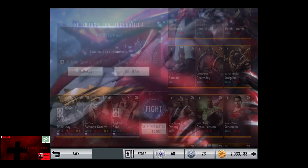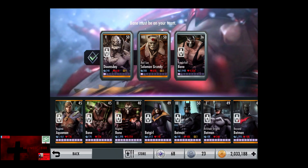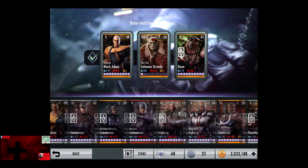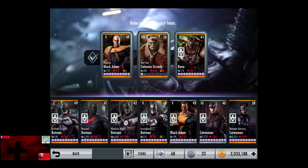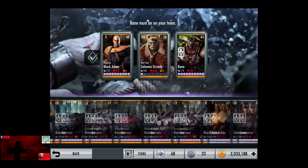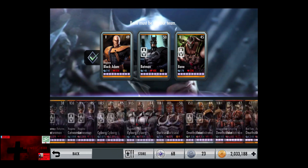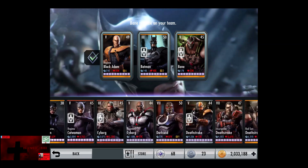So we're going to make our first roster change. We're going to put in the gold Bane. We're going to put in Regime Black Adam. And we're going to put in normal Batman. We're actually going to put in Darkseid to make it a little challenging.